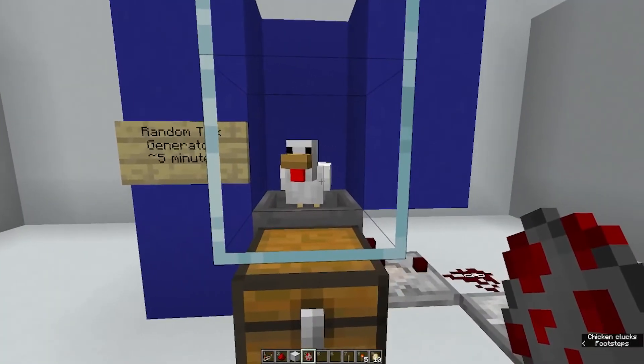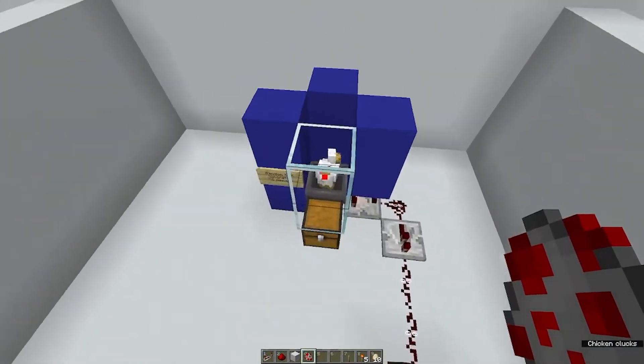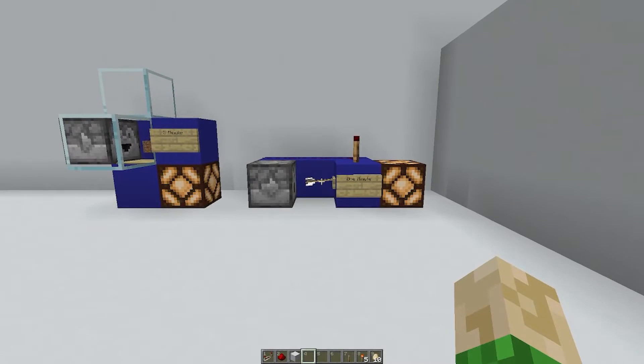If you want a random tick every 2.5 minutes, just drop a second chicken in. Over here, you can see two other unconventional clocks.